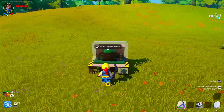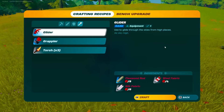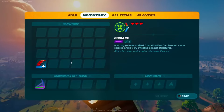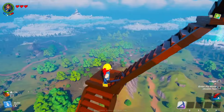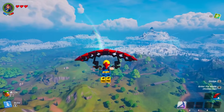Tip number five: get yourself a crafting bench tier three and craft a glider out of 8 flexwood rods, 4 wool fabric, and 6 silk fabric. Once crafted, equip it in your equipment tab, then build up really high or get to a mountain and jump — just like that, you can glide to another biome.